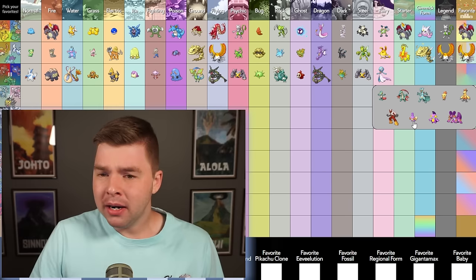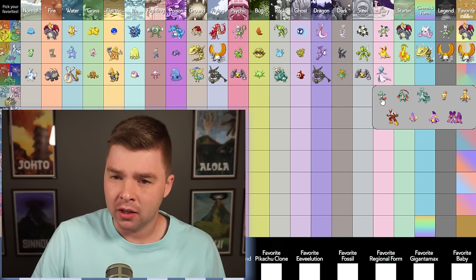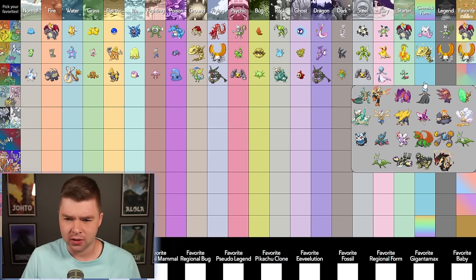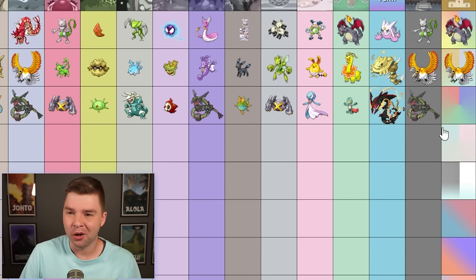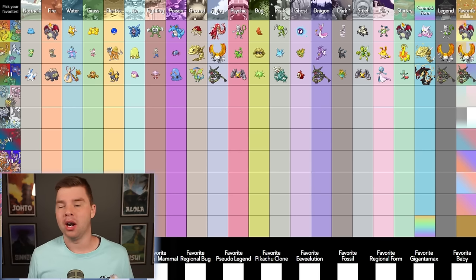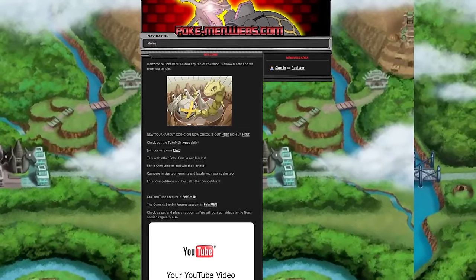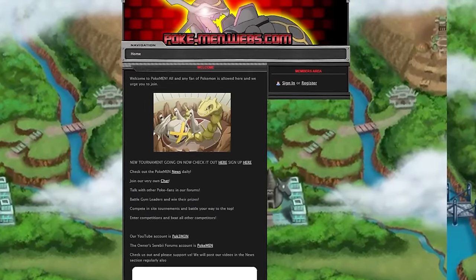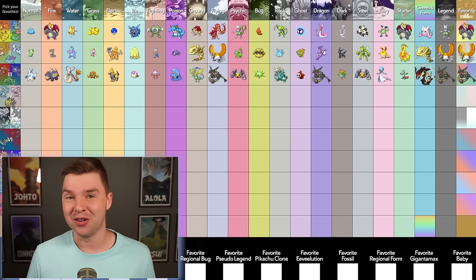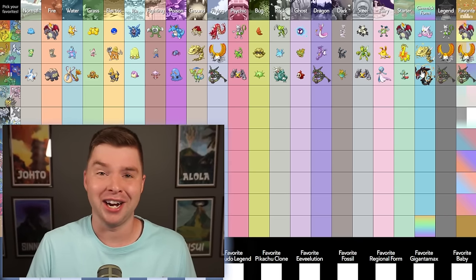Starter — is it Mudkip? I think Mudkip's probably the best of the starters, but I personally like Treecko more. Gimmick form — I'm taking Mega Rayquaza. Legend — come on, Rayquaza. Favorite — Rayquaza. It's such an incredible shiny. The original branding for the website that pushed me into content creation was shiny Rayquaza, and shiny Metagross was around a lot. Shiny Pokémon kind of started this journey, and shiny Rayquaza and shiny Metagross were at the forefront. Just incredible shinies.